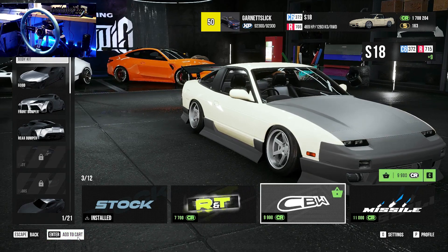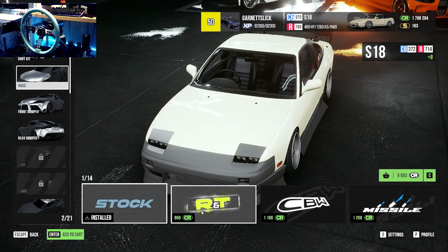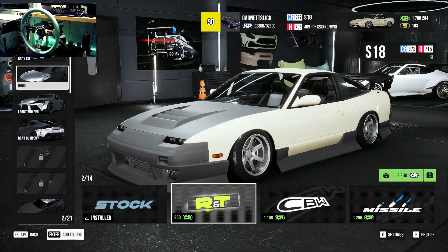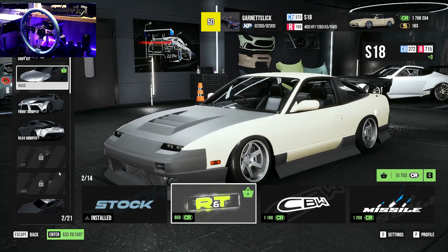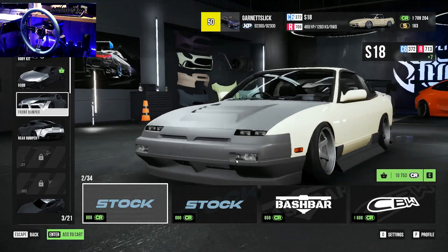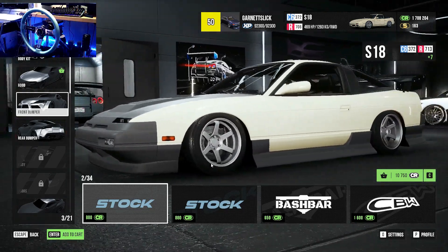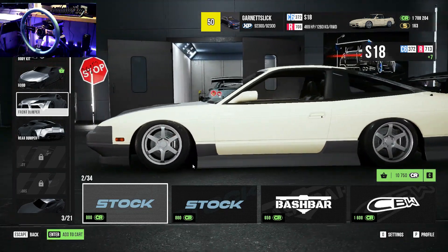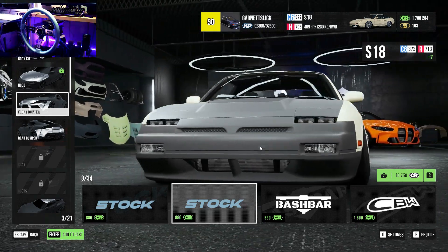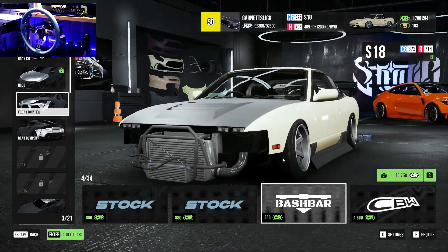Add to cart. Let's see what the hoods are saying - we've got the stock hood. That's the hood right there, add that to cart, that's only 850. Let's see what the front bumpers are saying. I quite like how the pig nose looks at the front - that looks quite naughty. Let's see what else they've got - there's two stock bumpers, no lip on that. Oh, no bumper - now this is becoming a missile.